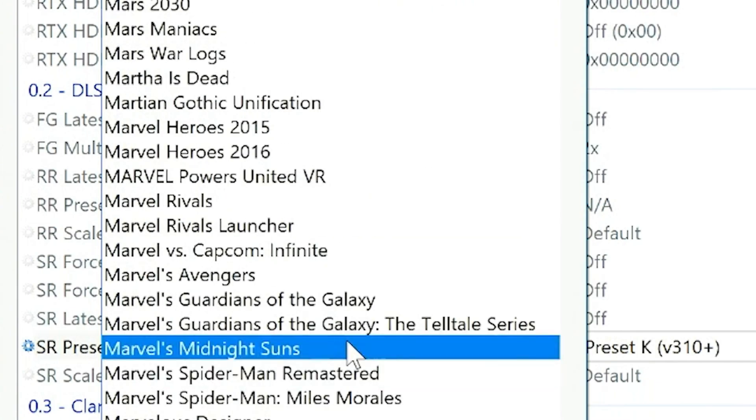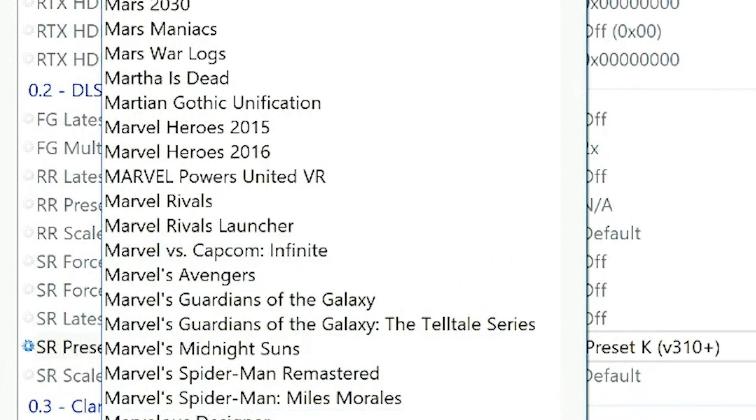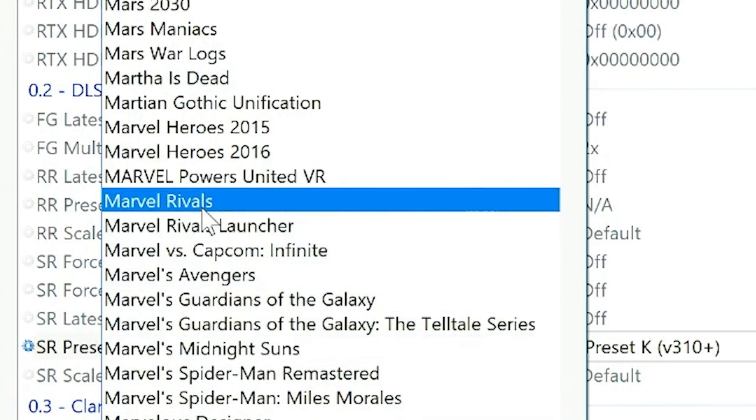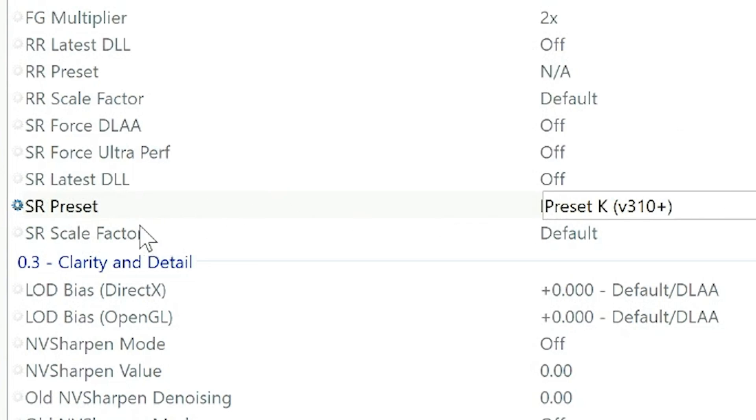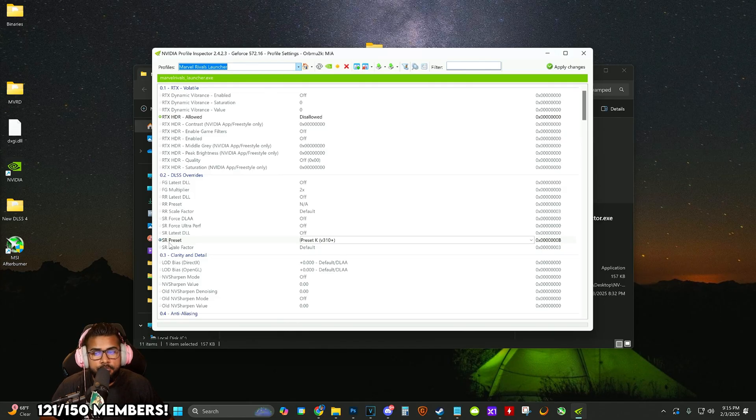I'm going to go to Marvel Rivals — it has both the Rivals and Launcher entries so I'll just go to Launcher. You'll see it's already set to Preset K for the super resolution preset. By the way, I'm using a 30 series card so I can't take advantage of frame generation.